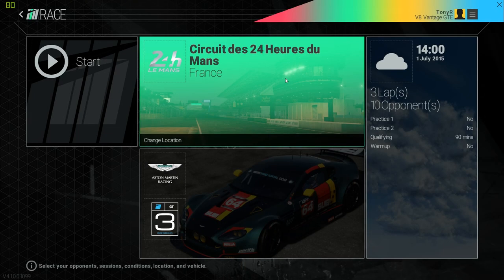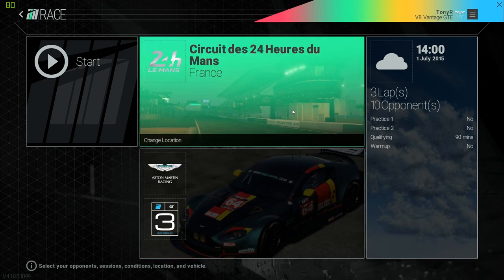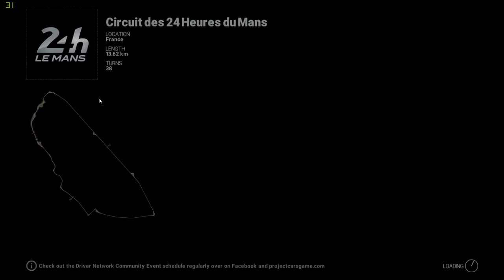Hello and welcome followers, subscribers and other racing fans. Today with another episode of Setup101 with the newly introduced Aston Martin V8 GTE car, which came with the Aston Martin Expansion Pack. In this Setup101 we'll concentrate on this wonderful GTE car on the track at the Circuit de la Sarthe, the 24 Heures du Mans. Okay, let's jump right into it.